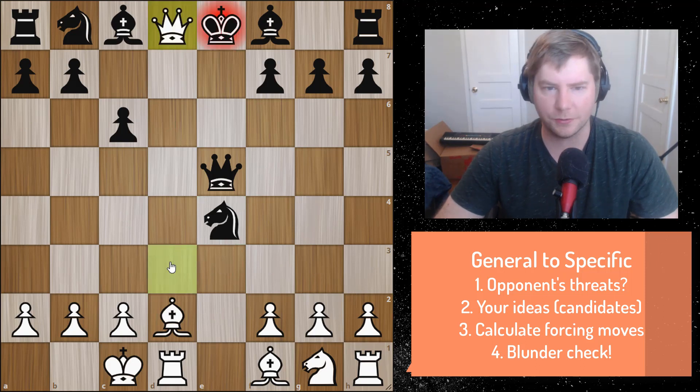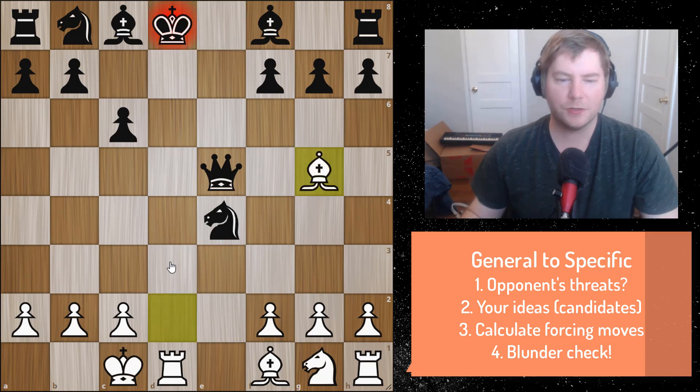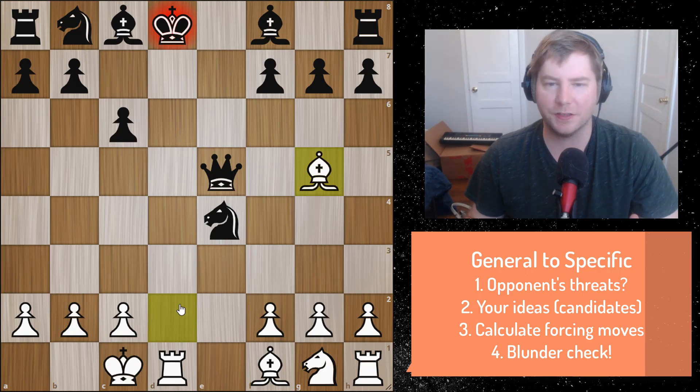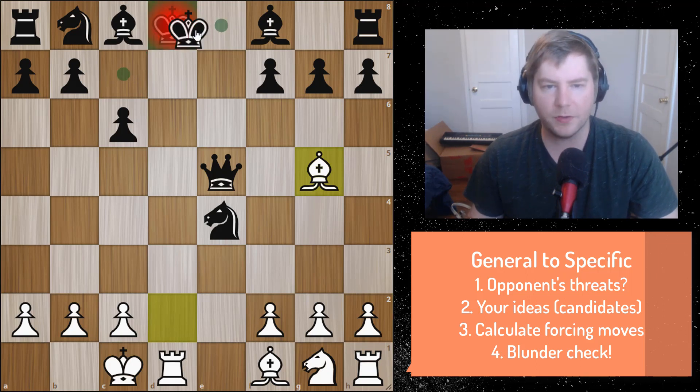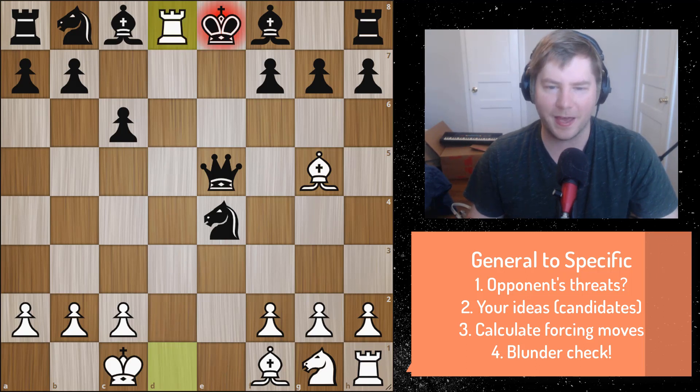So queen to d8. And now with the king on d8, you can move the bishop. You get a double attack and a double check, which is actually the most powerful forcing move, because normally if you get a double check, the king has to move. The king has two options: he can go to c7 or back to e8. If he goes back to e8, then you get this nice Morphy-esque rook on d8 checkmate.